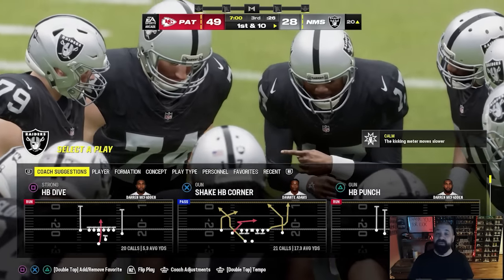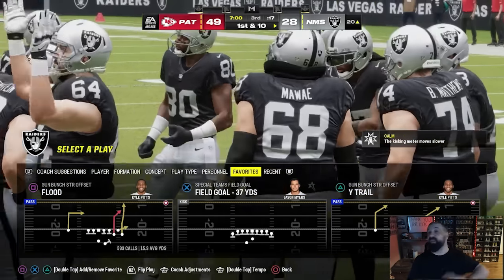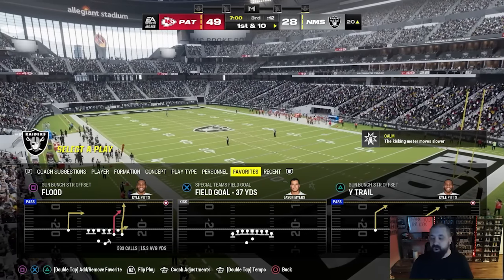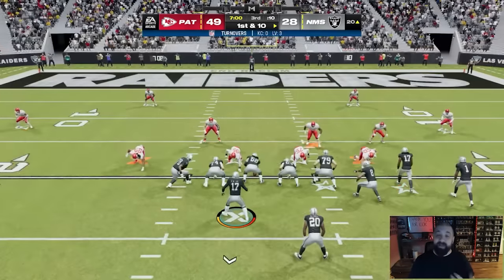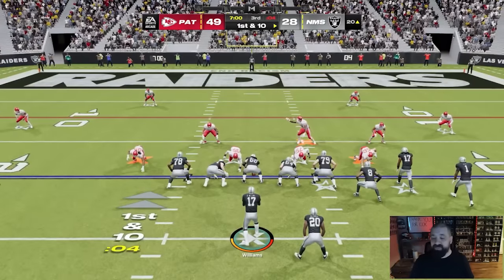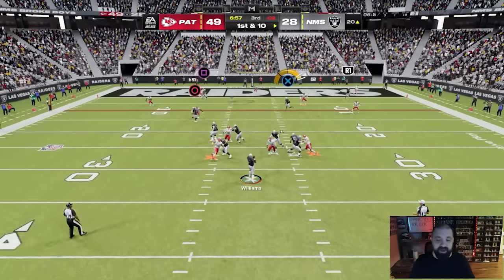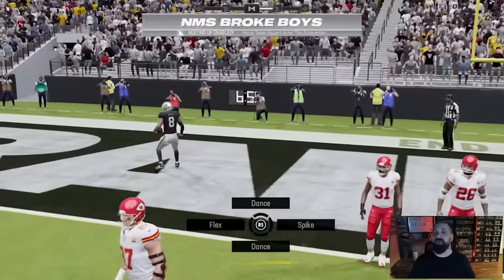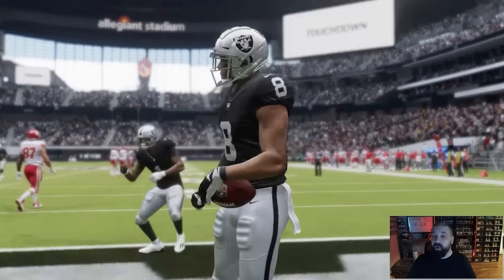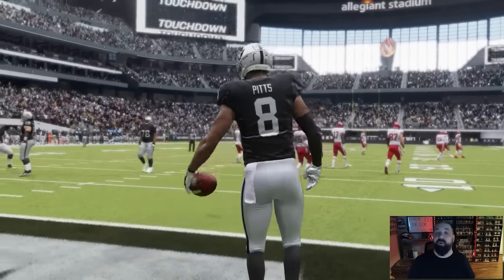On offense I'm in the Jets offensive playbook. The play I run in pretty much any solo challenge or solo battle is Wide Trail out of the Gun Bunch Strong Offset formation. You can go to huddle.gg to look through playbooks to see if it's in any others, but this is the one I use. I'm pretty much always looking for the drag initially, and if he's not open then the X receiver. Defense seems to be the bigger problem, but this offensive play makes it really easy to score.